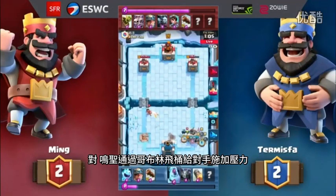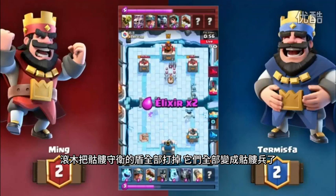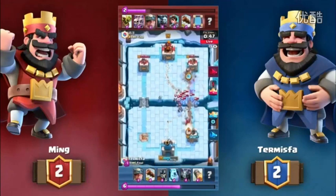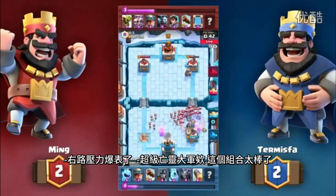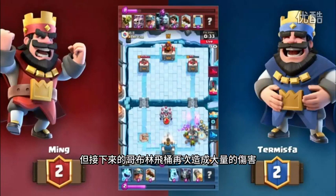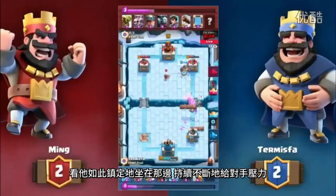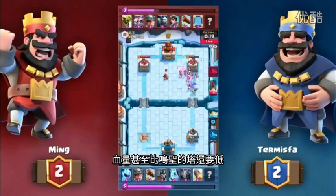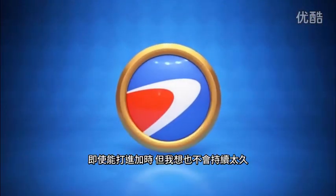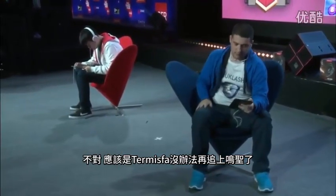He goes in for that Goblin Barrel. The Log shaves away at all the shields, turning those into Skeletons. Splitting the Minion Horde. Mirror card — a super Minion Horde coming in, and then a Skeleton Army. Unless Termispa has Arrows, it's going to be a lot of Minion Horde damage. The Ice Spirit freezes some, but the Goblin Barrel goes in for so much damage and he's back to the Minion Horde again. He's got the second Tower of Term down as low as his first Tower. That Rocket does take out the Tower — it goes into overtime. Ten seconds left, the Miner is on the Tower and takes it out. Ming wins and is moving on to the final, guaranteed $2,500.